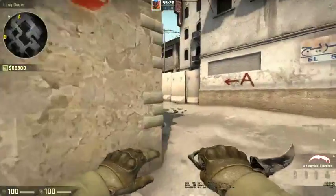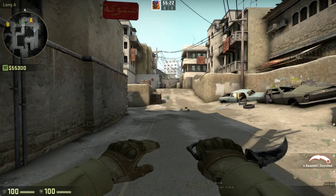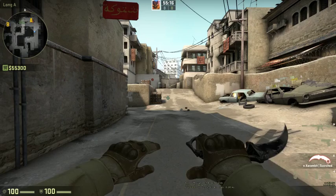Alright, let's talk about CT side Dust 2. Whenever you're on CT side on any map, you want to make sure that you're coordinating with the people you're playing with on the sites so that you can support each other. One of the worst ways you can play is by playing individually on each site.